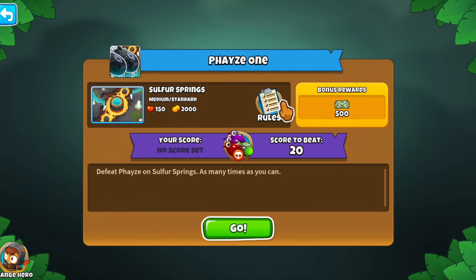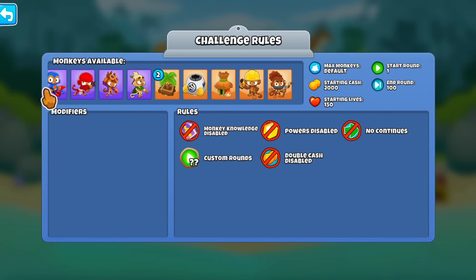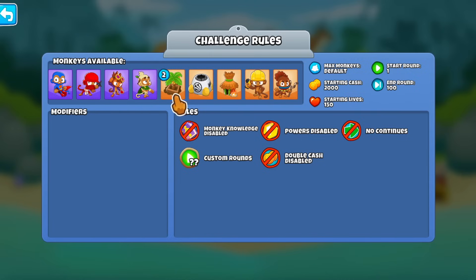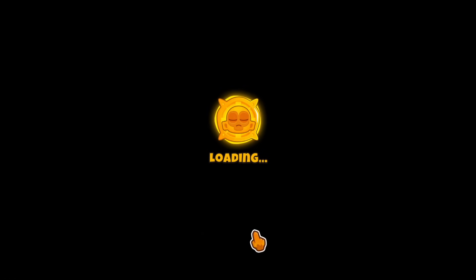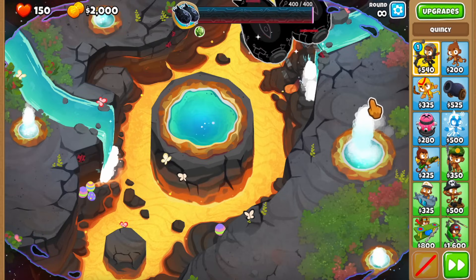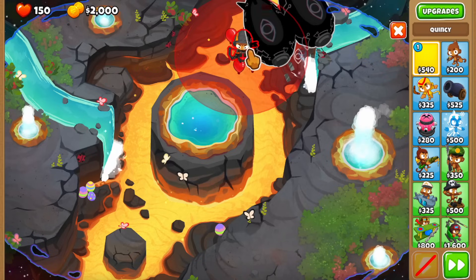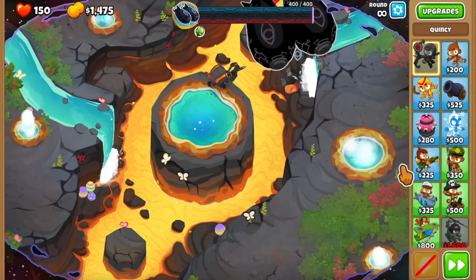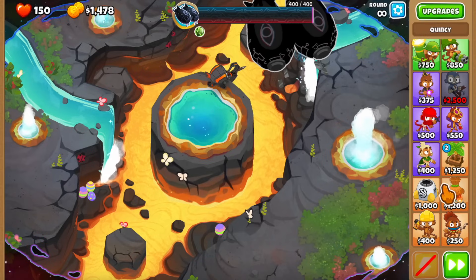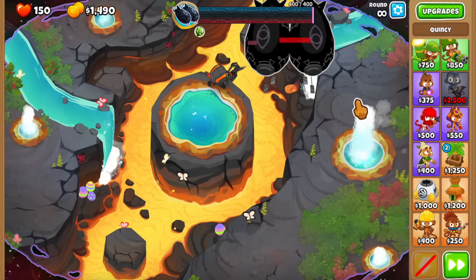I have not tested Phase 1 yet. Going through the rules - we're playing from rounds 1 to 100, which is a lot more time than the Party Balloon. I don't see any modifiers or restrictions besides two banana farms. Wait - round infinite? 400 HP? Oh my god, I don't want to play this thing right now. I want to play it when it comes out fully. 400 HP Phase - this is going to be a fun one.